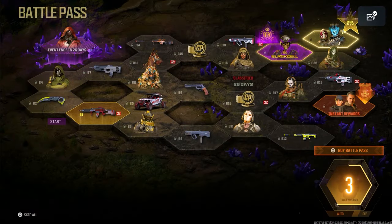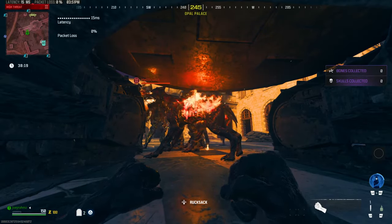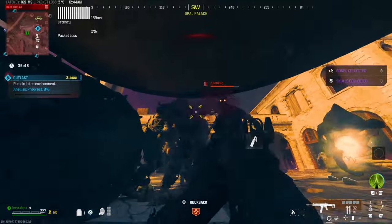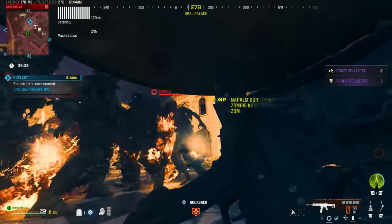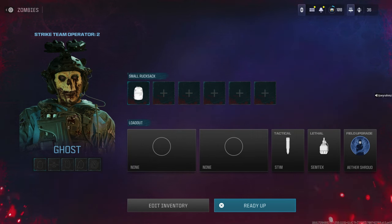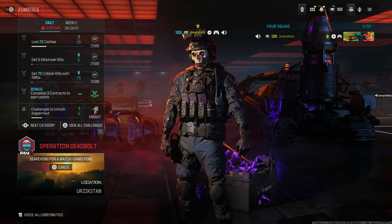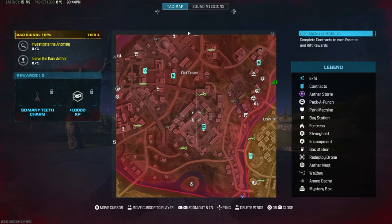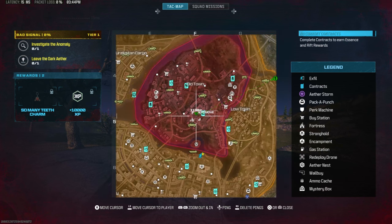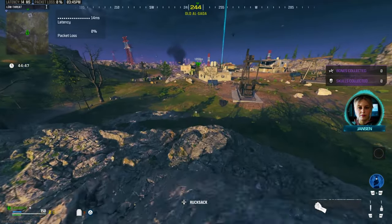Now I'm going to show you how to get AFK battle pass tokens for Modern Warfare 3 — and you don't even have to go AFK, because you can shoot zombies and get weapon XP too. But if you want to go AFK, you can, because you'll be completely invincible. Go to Modern Warfare 3 Zombies, go to the inventory, and ready up with nothing equipped since you're going AFK. Start the game and the only place you need to know on the entire map is literally right here on screen.